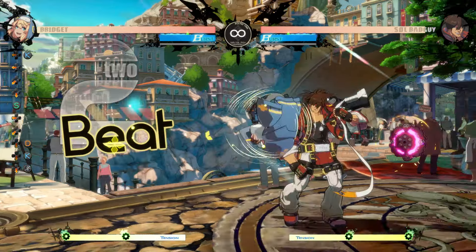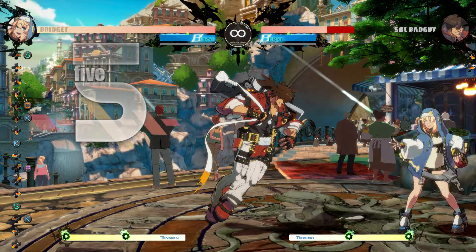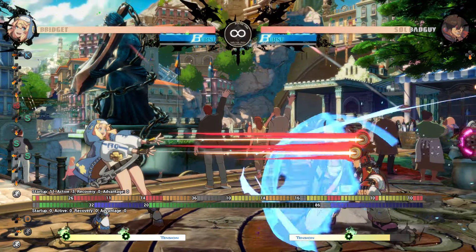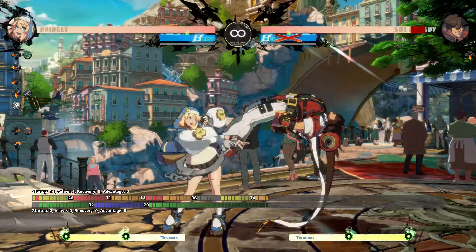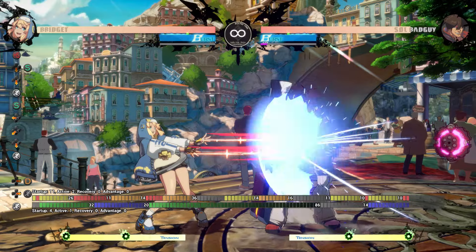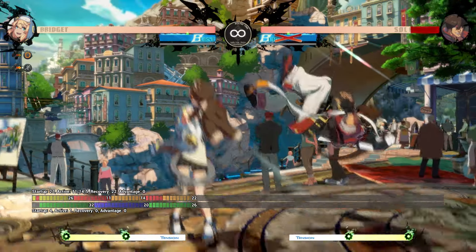Between these setups, each has their own pros and cons between number of options, ease of use, option selects, and more, so test them out and go with whatever works for you. For throw oki, dash 214S into meaty close slash, then one hit of 2S, 5H roll. This works even against FD for true string into mix. Or dash 214S into dash throw for a combo off the yo-yo. With good timing, you can get close slash delayed tap dust to combo off the yo-yo, but it is pretty specific. If you miss the timing on dash into 214S and just get the yo-yo, do dash 2S first hit, then 5H into followup then roll. You can just do both hits of 2S without dashing, but then the backdash avoids it, while the dash 2S catches it.